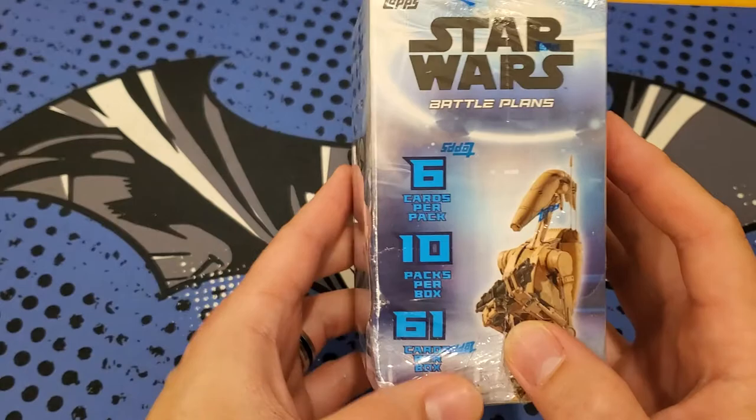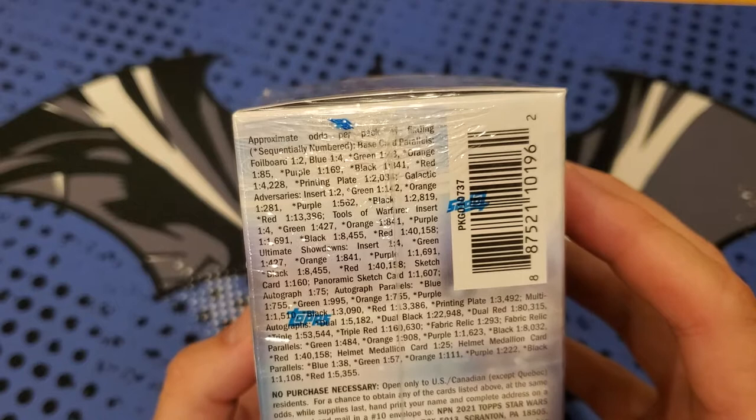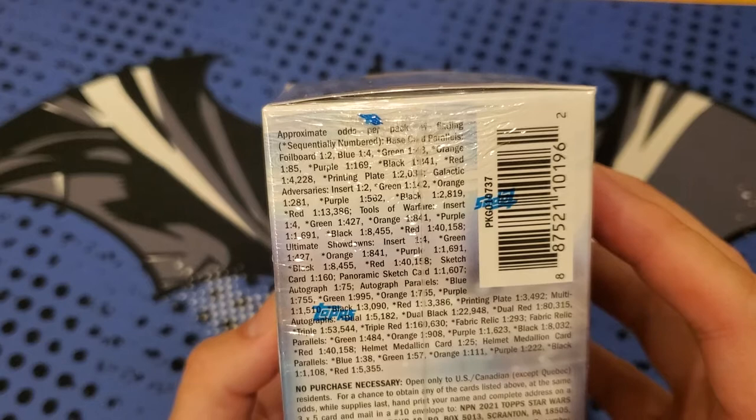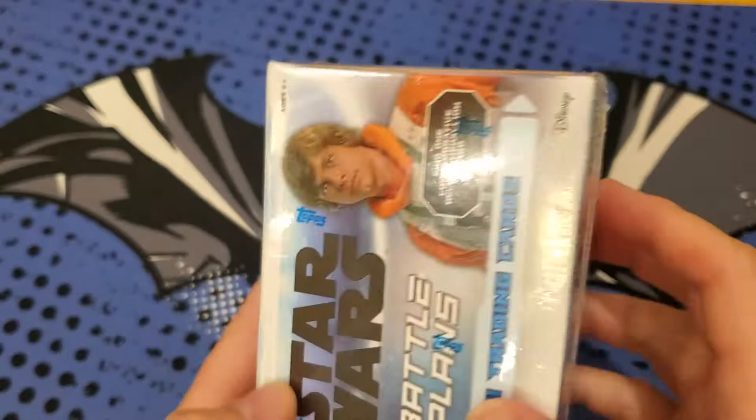We do have 61 cards out of here, and our main hit is that helmet box. Here are the other hits you can get out of here. I know we got some of the orange parallels that are 1 out of 85 out of the Hobby Box. Let's see - the blue are one in every four packs. In the foil board, we got those cards too out of the Hobby Box. Maybe we can get one of the more rare ones out of this blaster.